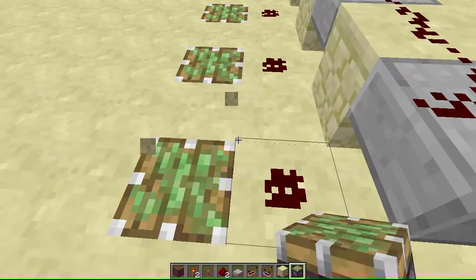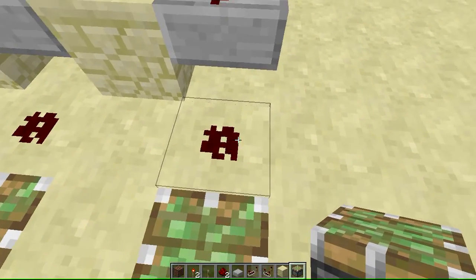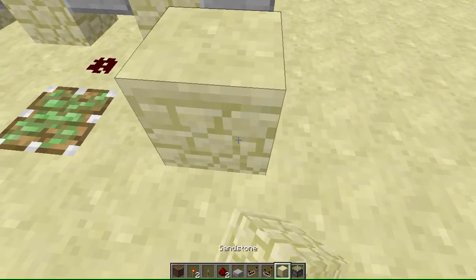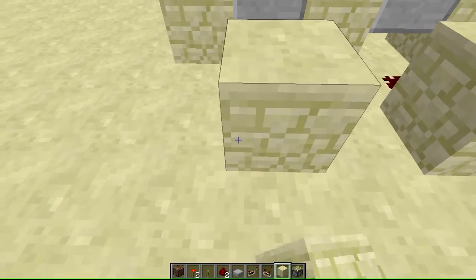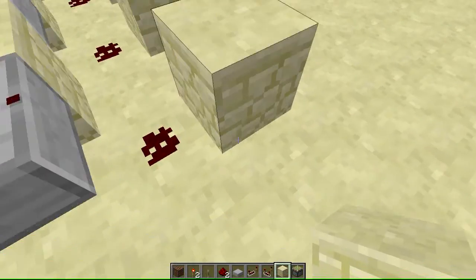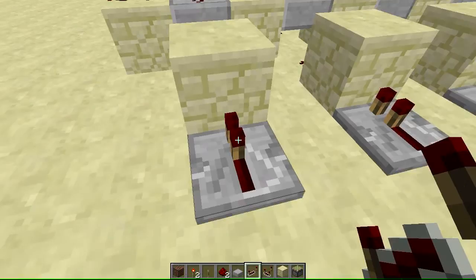I'm pretty much holding this 20-tick row. This tick will go up but then drop down, reactivating the piston — this will be the pull short. I think it's 0.5 ticks short.